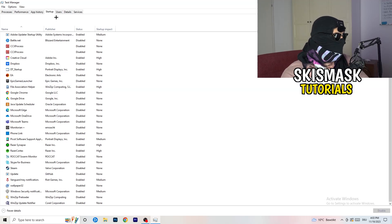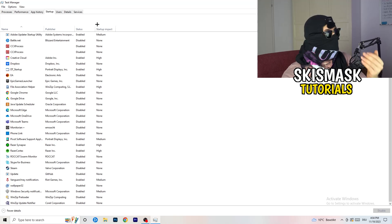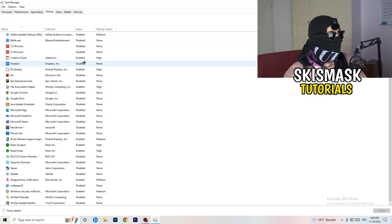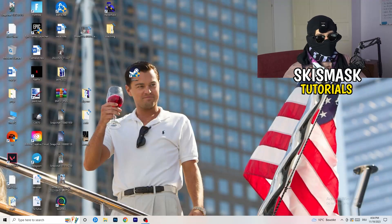Now click on the Startup tab. A lot of problems start here — if you have too many programs set to launch when your PC starts, they run in the background without you even knowing, and on a low-end PC that will cause FPS drops. Go through the list, right-click any program you don't want running at startup, and click Disable. Once you're done, close Task Manager.